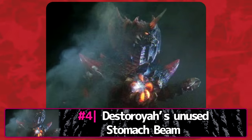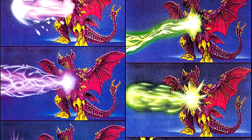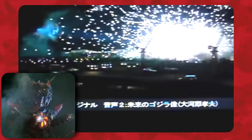Destoroyah was originally planned to have another attack: a beam fired from the floral pattern on his chest, simply called the Stomach Beam. While a lot of concept art exists for this attack, it was cut from the final film. Deleted scenes show Destoroyah opening his floral pattern and using the beam — not yet edited into the scene, instead shown only by flashes of light and pyrotechnics used on set — which easily knocks Godzilla off his feet.